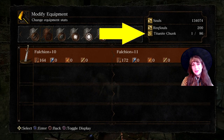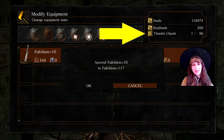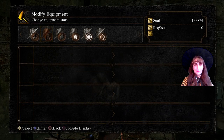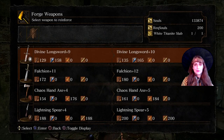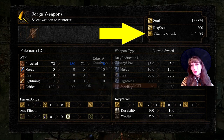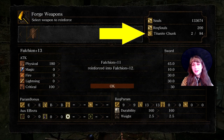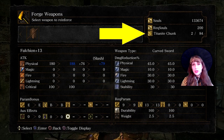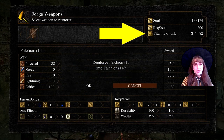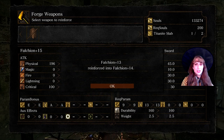At plus 10, weapons can be modified to plus 11 using Titanite Chunks. Now the falchion can be upgraded normally using Titanite Chunks up to plus 14. We could upgrade it to plus 15 using a slab, but we chose not to as we will be downgrading it down to plus 10 later.